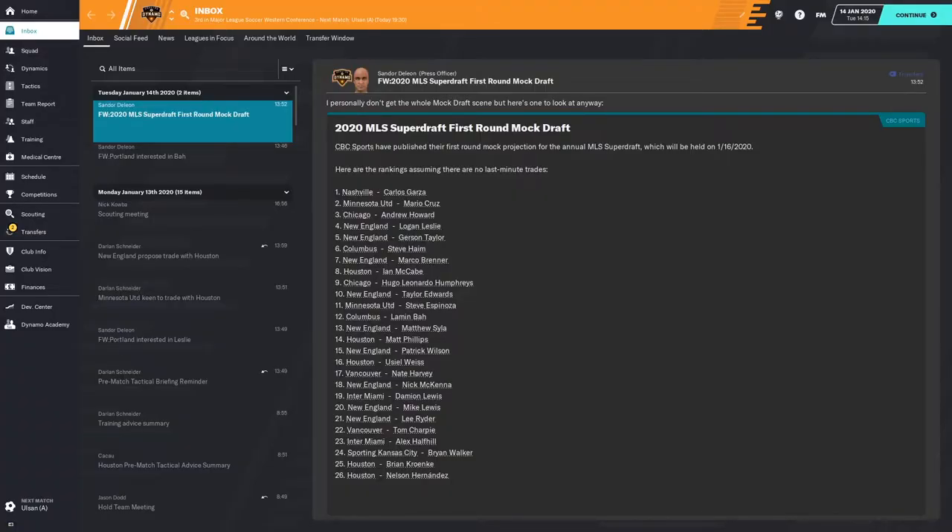You'll occasionally get mock draft notifications, and this is something that's fairly common in journalism in American sports heading into a college draft. This is where the experts attempt to predict which teams are going to take which players. There's not much inherent value in these mock drafts, but for you as the manager of an MLS club in Football Manager, it can help you get an idea of some of the best players — a list of players you want to consider for choosing in the draft. While the draft usually doesn't go anything like these predictions, it does give you another list of players to help you prepare.